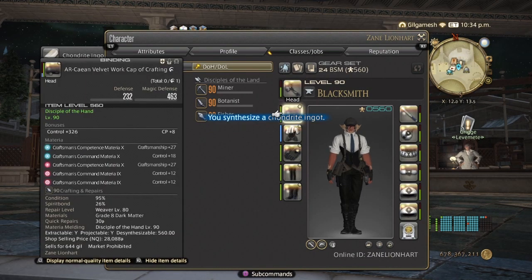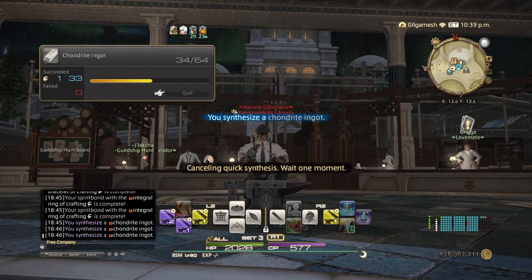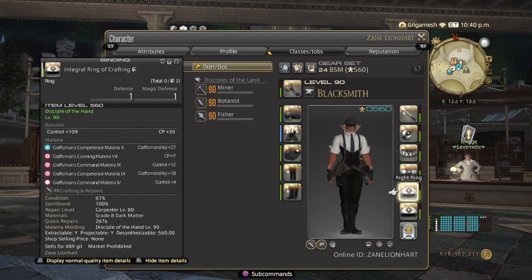You can probably also do this with the script set because I think they're around the same item level and they're still level 90. So if you don't want to do it with a crafted set, you can do it with a script set. My right side is already done, so quit out — otherwise the accessories won't get spirit bonded.